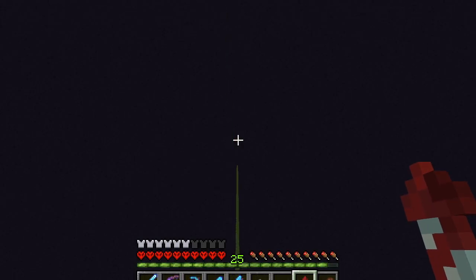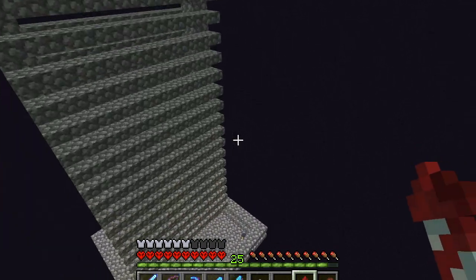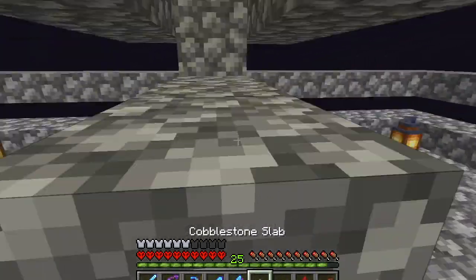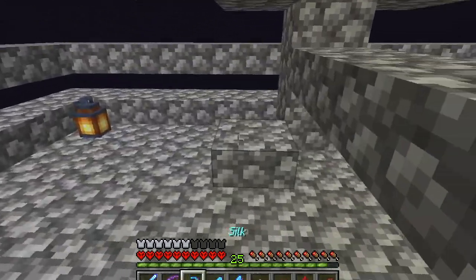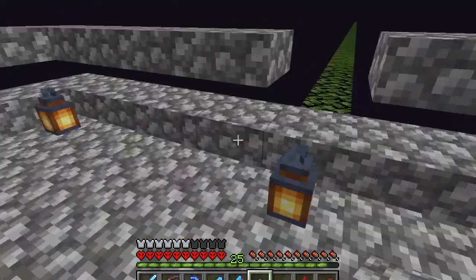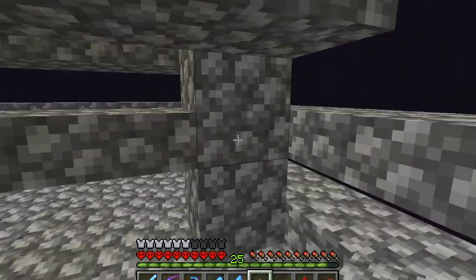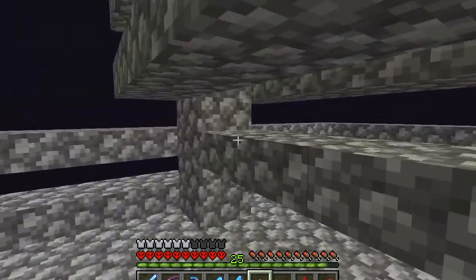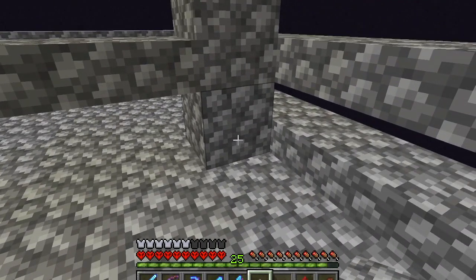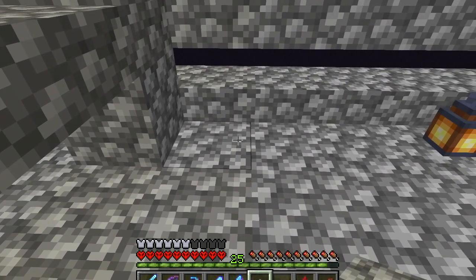I'm gliding — that looks really cool, it's a really nice type of build. Enderman can't spawn here either, and this whole thing is set up for a collection system to run right across here and into your storage chest on the end, however you want that to be set up.